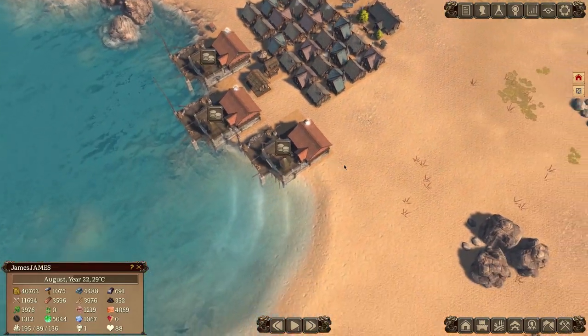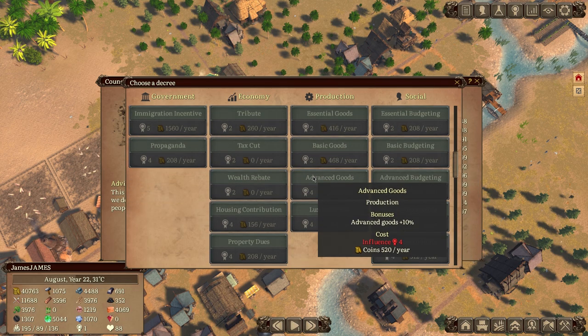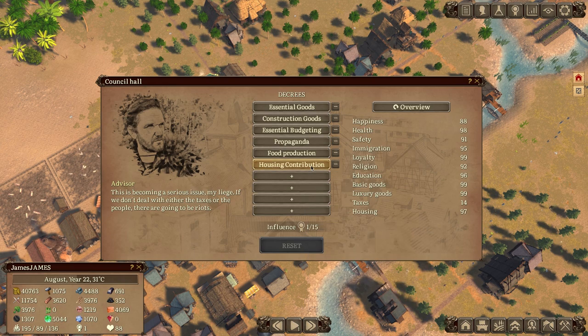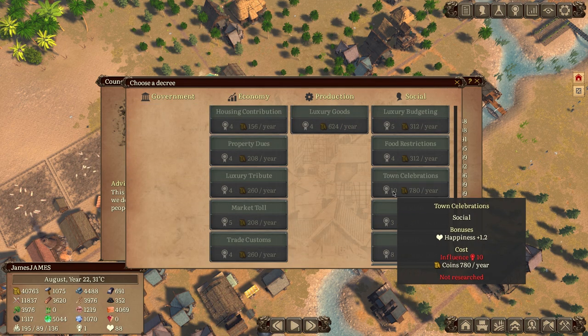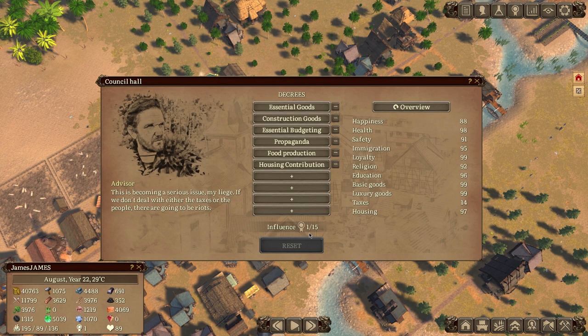The town center is right here. You can put down decrees — you unlock and then activate them, and you have a certain amount of influence partitioned off into each decree. Some cost one influence, some cost two, and later ones are probably more — like 'Town Celebrations' costs 10. That's very costly, so there's still a lot of game here.